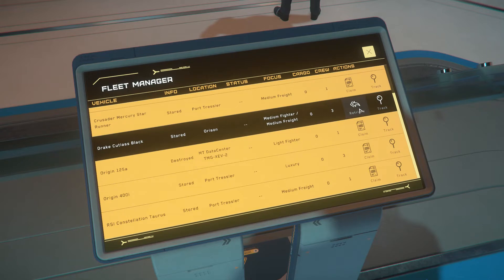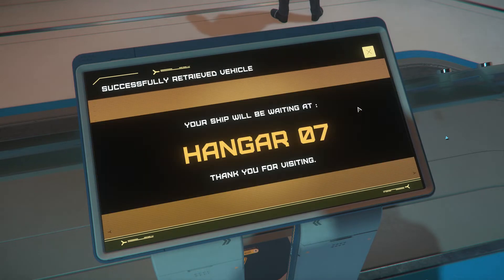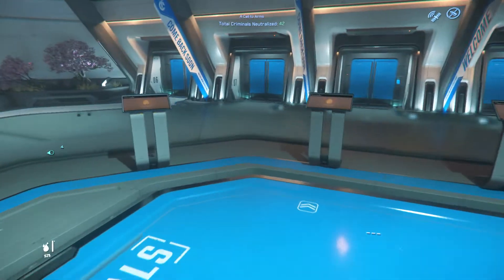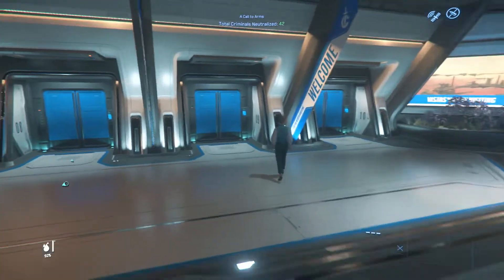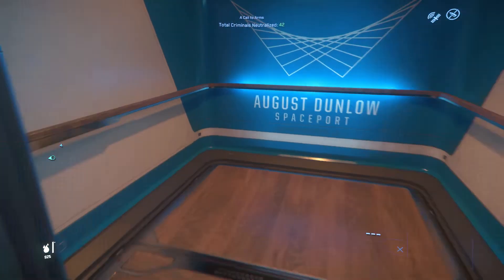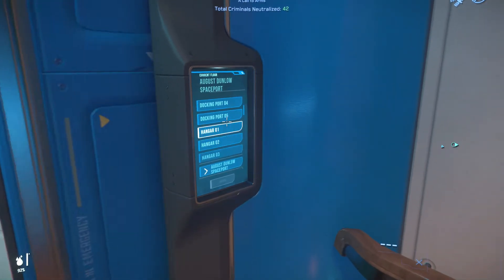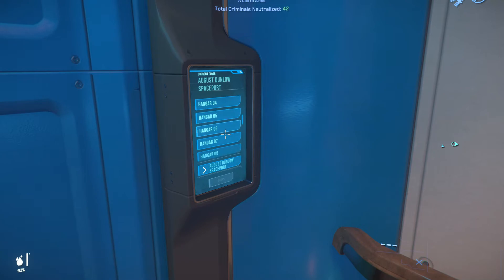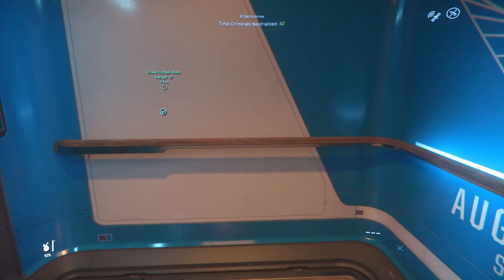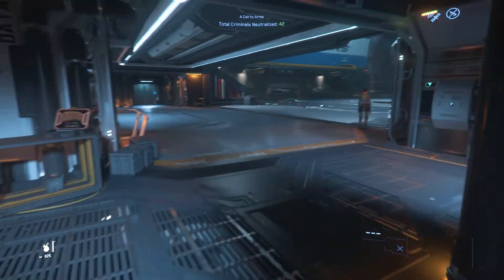Right now I'm going to take out my Drake Cutlass Black — retrieve — and I'm being told where the ship is being delivered: Hangar 07. We can actually go there and pick it up. Again, an elevator. Make sure you don't step into the void if it takes a little bit to load correctly. That was actually fast — and here's my Cutlass Black.